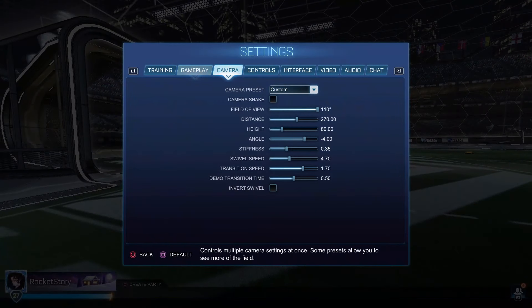Field of view at 110, distance at 270, height 80, angle negative 4, stiffness 0.35, swivel speed 4.7, transition speed 1.7, and demo transition time at 0.5.